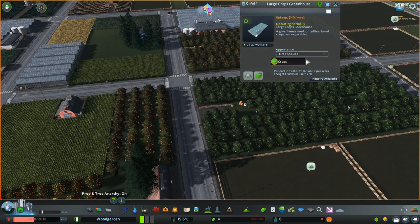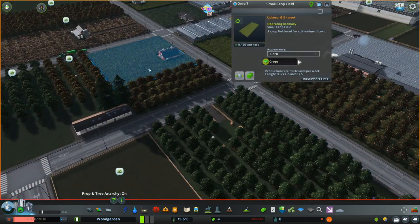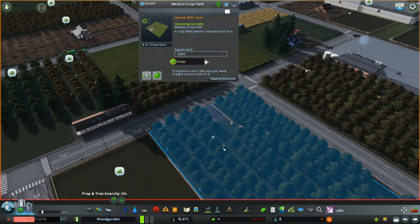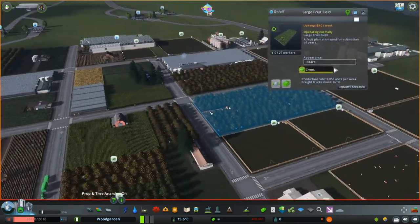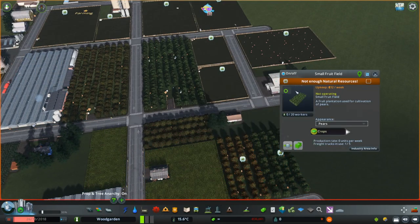Pears. In this case, it's a greenhouse. They come in small — this happens to be a small crop field, this one is medium, and this is large. I put one of each down with one of each setting.